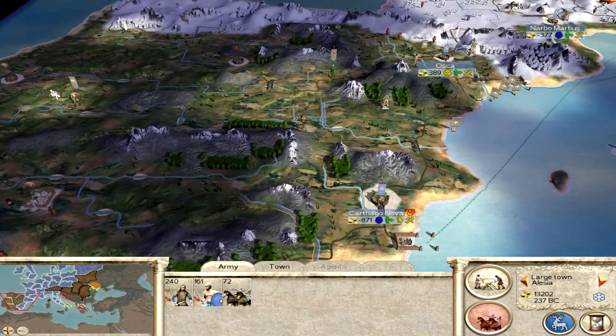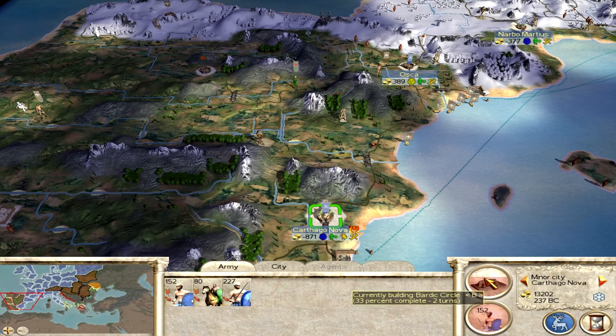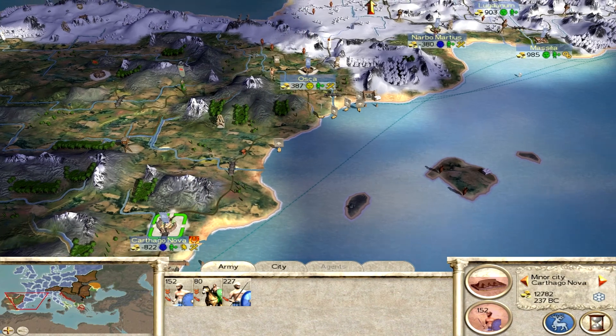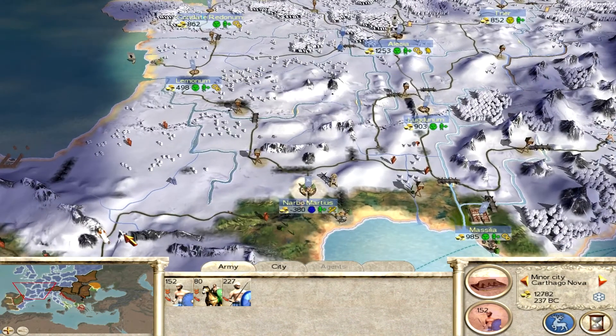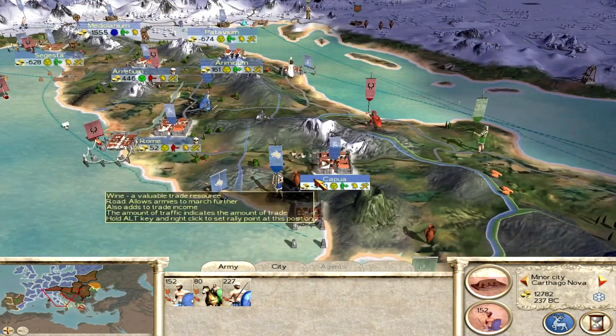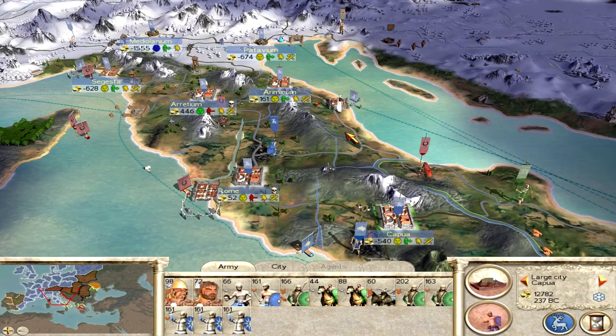Cool beans — everything done. They should stop revolting on the next turn, especially if I build another unit there. And that's it, so let's move on to the next turn.